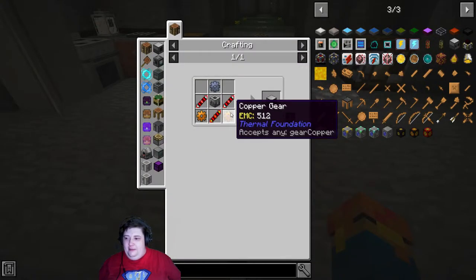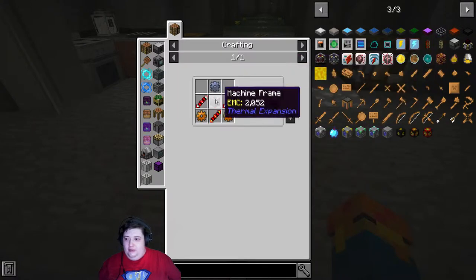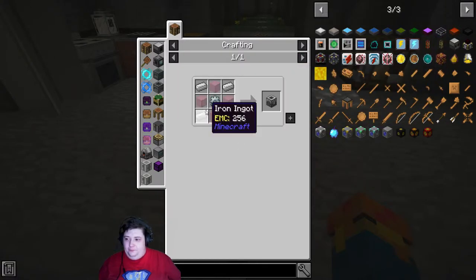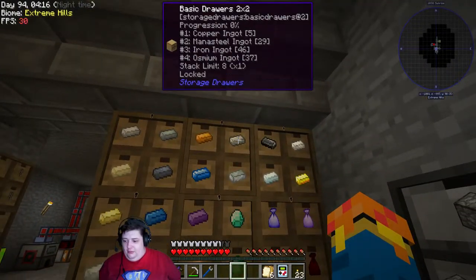Of course, it's an Energetic Infuser — I knew that. So we need a lead gear, two copper gears, some silver transmission coils, and a machine frame, which is tin surrounded by glass and iron. All that we have.